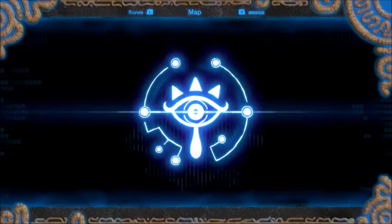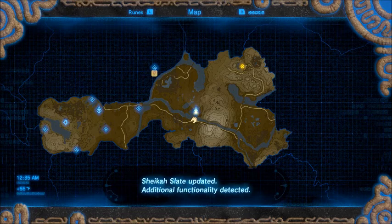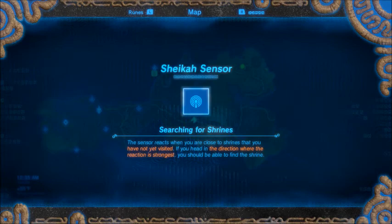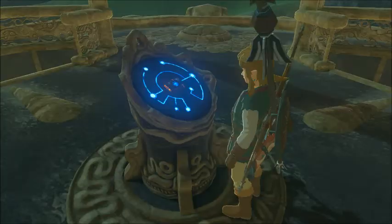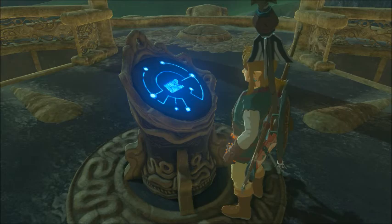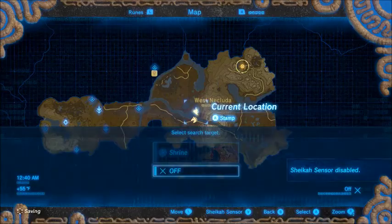So this is Necluda. I think central Hyrule is where the stable we went to is. As you can see it's just outside of Necluda's range. So the Sheikah sensor chimes when you're near shrines and it has a bit of an incredible range — which I guess you could see as a feature, but personally I find it super annoying to have it chiming all the time. So we're going to shut it off.